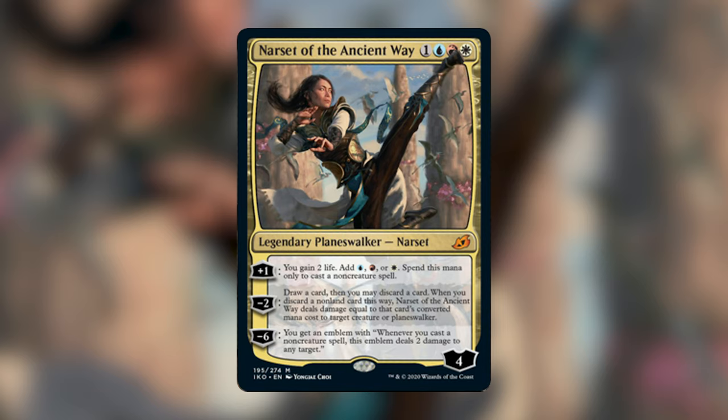The plus one also adds blue, red, or white mana — spend this mana only to cast a non-creature spell. Minus two: draw a card, then you may discard a card. When you discard a non-land card this way, Narset of the Ancient Way deals damage equal to that card's converted mana cost to target creature or planeswalker. And then minus six: you get an emblem — whenever you cast a non-creature spell, this emblem deals two damage to any target.